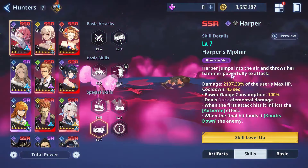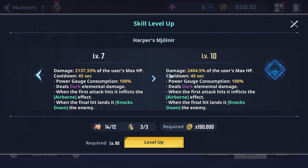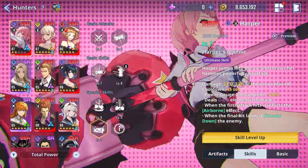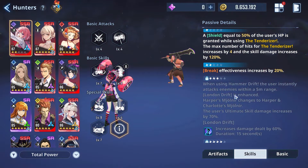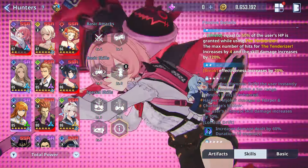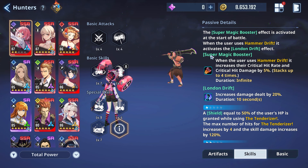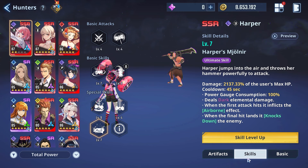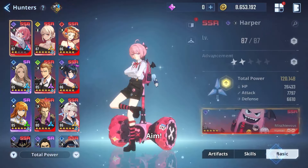If we're not talking basic skills, it's Harper's ultimate: Harper's Mjolnir. She jumps and throws her hammer powerfully to attack. At level 7 it does 2,100 damage, and at level 10 you're looking at 2,400. At advancement 3, the ultimate changes from Harper's Mjolnir to Harper and Charlotte's Mjolnir, with ultimate skill damage increasing by 70 percent. We didn't even cover her regular passives yet — look forward to a Harper and Charlotte video for more.